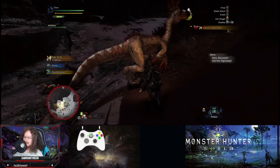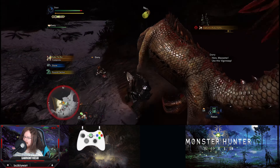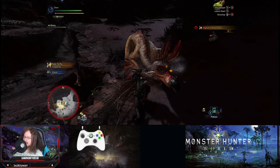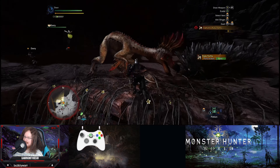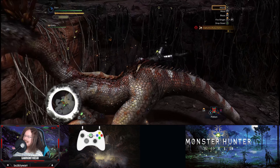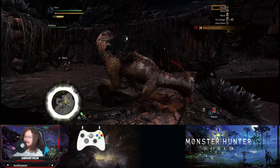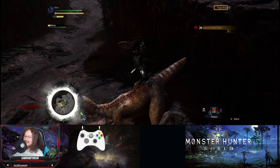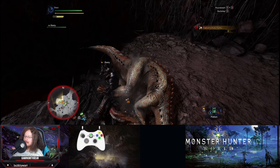Found a bait bug. Checking for tracking on our target. Found a barrel shell - that's weird, I guess I'm in a new location. Maybe my character doesn't know how to track the Kulu-Ya-Ku here yet. We'll just wander around and look for it - maybe we'll find some tracks as we go.